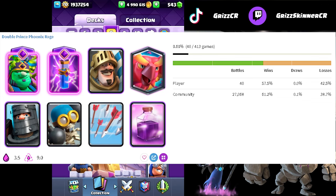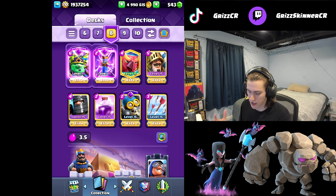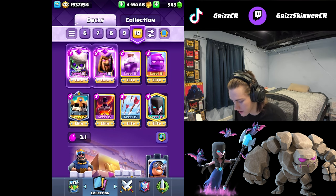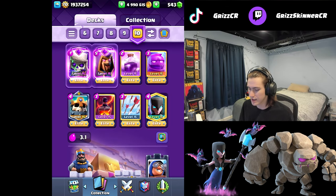Next up we have the goblin giant double prince deck. I don't think golem would work with double prince just because of how expensive it is. This is a more spammy type deck and I've had a ton of success with it recently - a lot more than PEKKA, which is kind of weird. This is probably the best deck to be using right now; it's really easy to use. Then we also have the elixir golem again with the evo wizard. This is probably the most toxic deck.